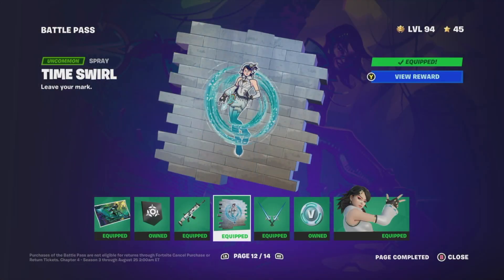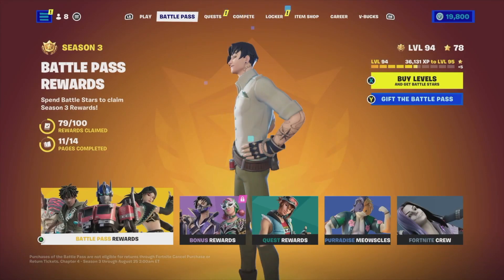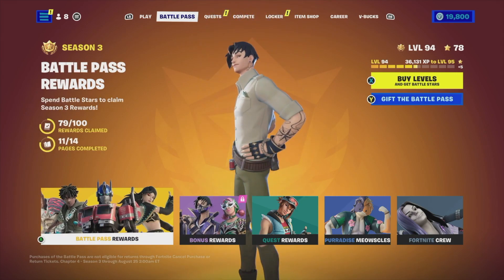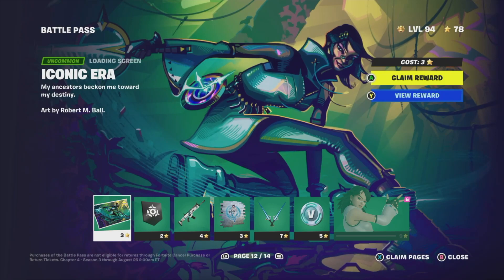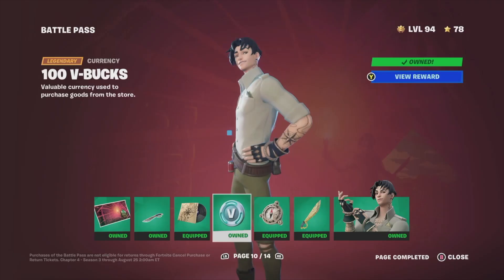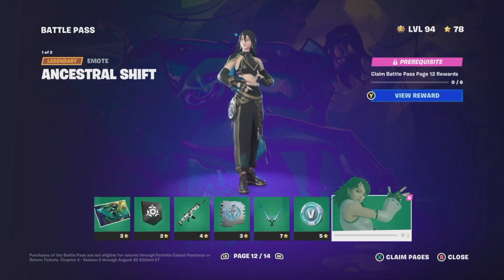Hey guys, on today's video I'm taking a look at your battle pass, so let's get started. Our second tab will be the battle pass, and from there before you go into bonus rewards you do need to claim all your base rewards first. In order to get to page 12 and so on, you need to claim all the previous ones so you don't have any problems later on. Since we've claimed all of page 11, we can move on to page 12.